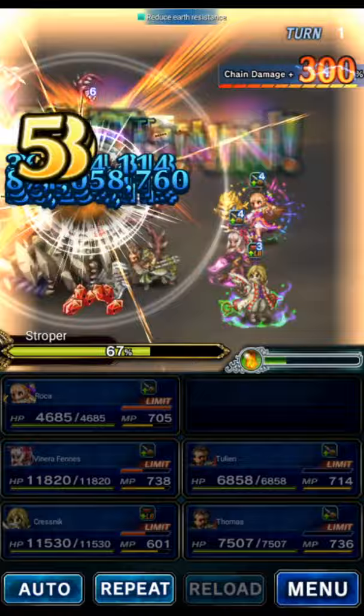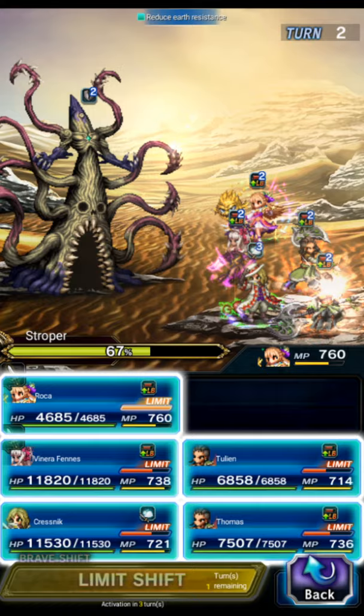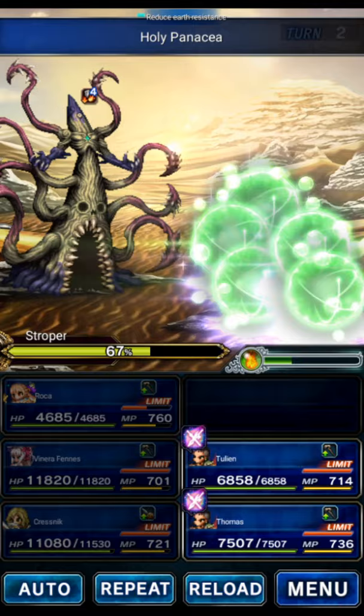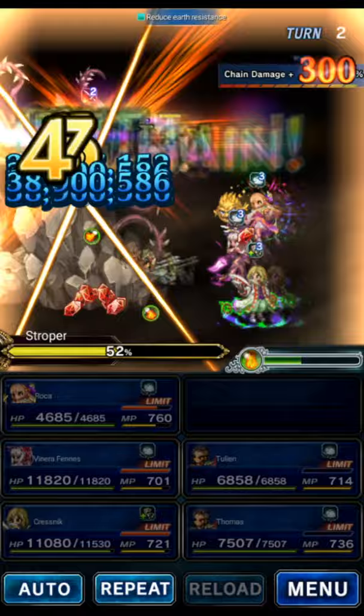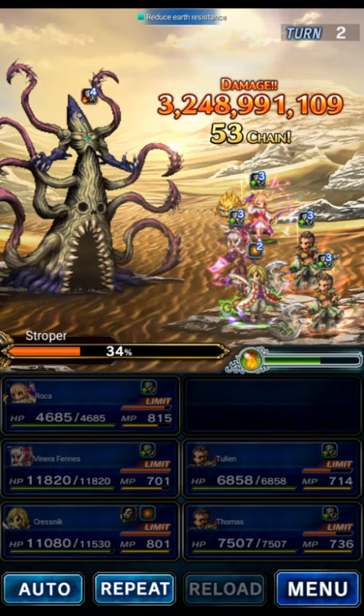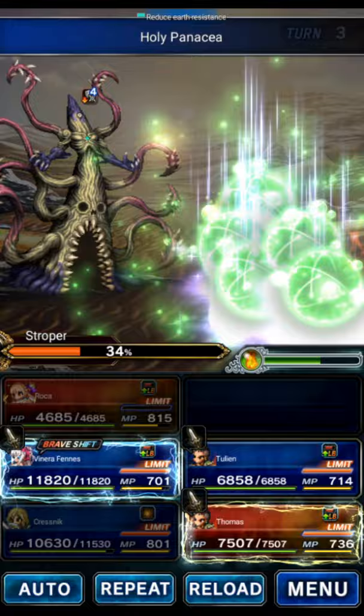We're going to refresh Roca's cooldown and use LB basically every single turn. The friend is EX3, mine is EX2 — it's looking like a turn three clear. Yep, turn three clear! We're going to use Roca's LB, Thousand Needles, and Kresnik to refill the LB gauge. The friend is going to get his SLB and Roca is going to get her SLB too. The news for the week is coming out in a few minutes, so I'll do a news video which will probably be a little more interesting than this fight.